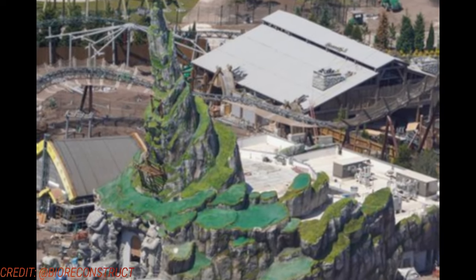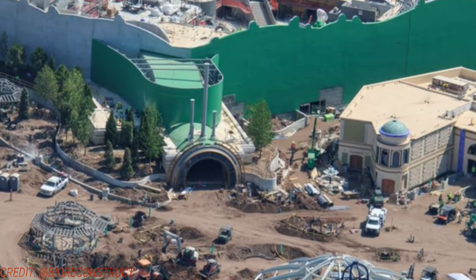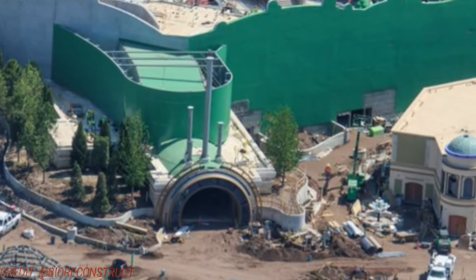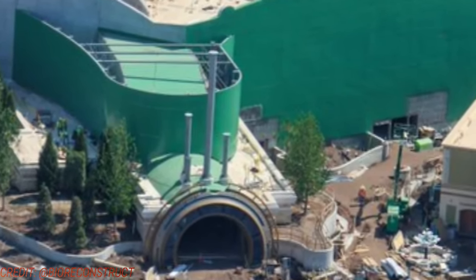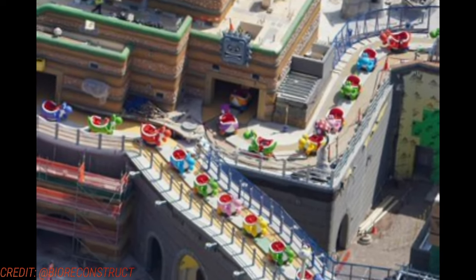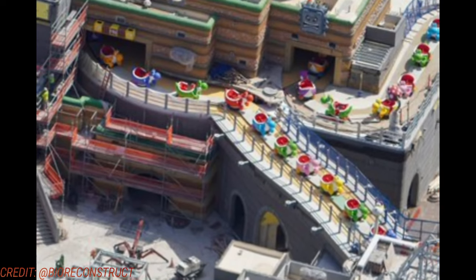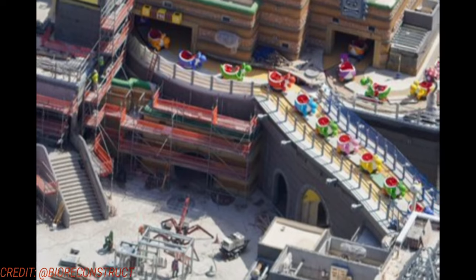Lastly, jumping to Nintendo — you saw the Nintendo World portal already, but here it is from a different angle. It's been confirmed via video that you'll be taking escalators or elevators up to the second level, just like in Japan, and entering through Bowser's Castle. The Yoshis have been uncovered, showing all their beautiful colors at Yoshi's Adventure. There are a couple of animatronics as well — a piranha plant and a Kong — though I'm not too familiar with all the Yoshi's characters.